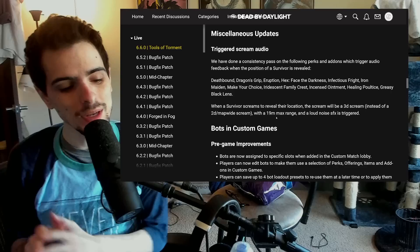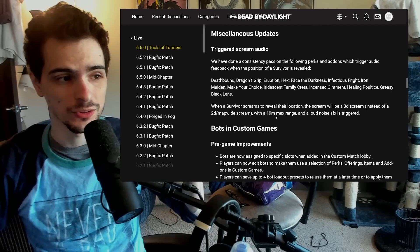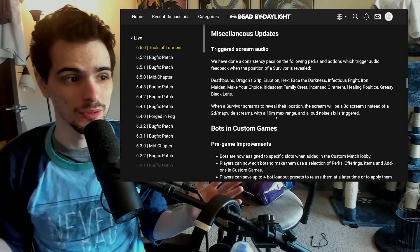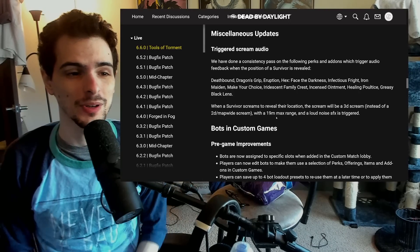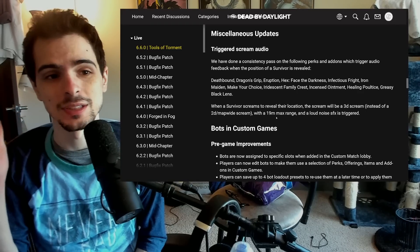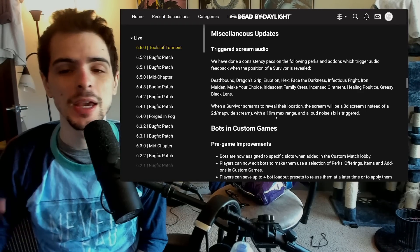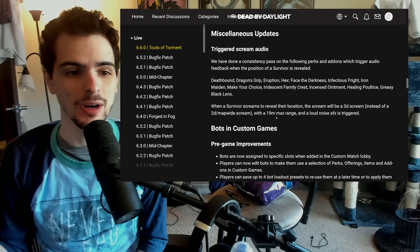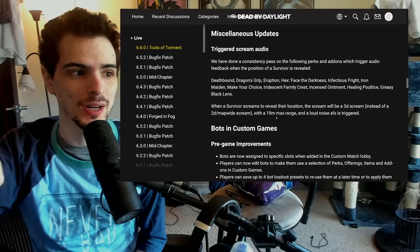On the one hand, this will give you better directional audio of where the scream is coming from. On the other hand, if you're not in that range, you just don't hear the scream at all, which means perks like Make Your Choice are basically useless now, because you used to have to listen to who was making the scream. You would recognize the survivor's audio, and then when you go back to the hook you can figure out, OK, I heard a Meg scream.